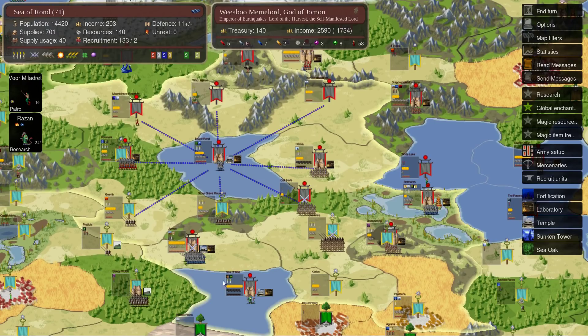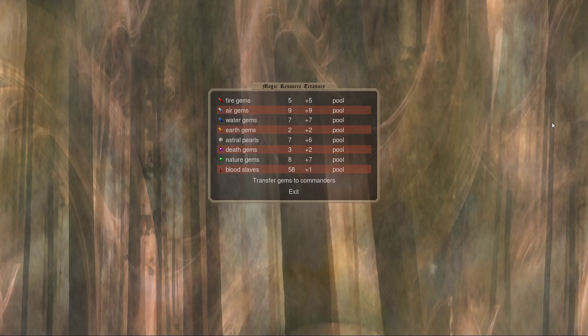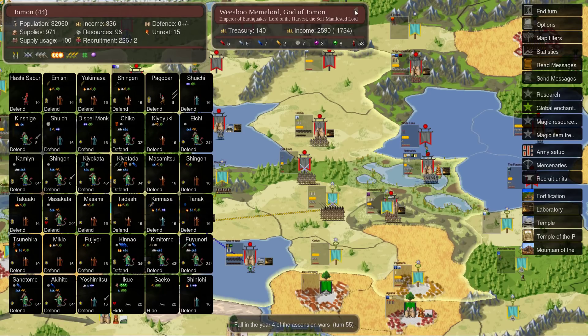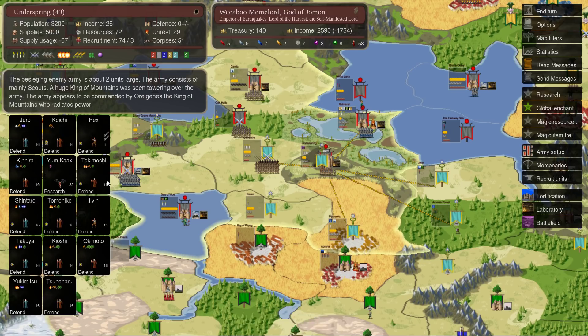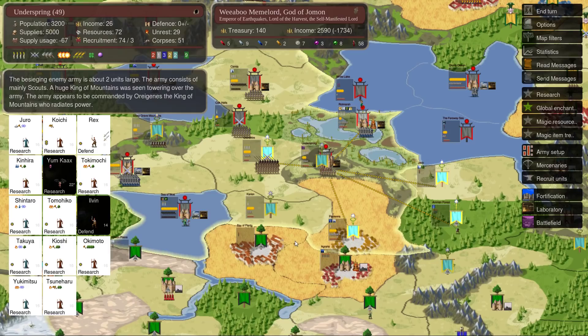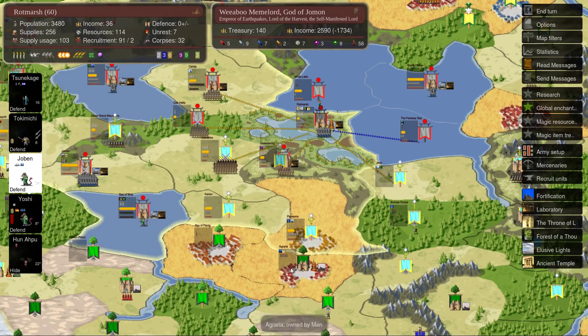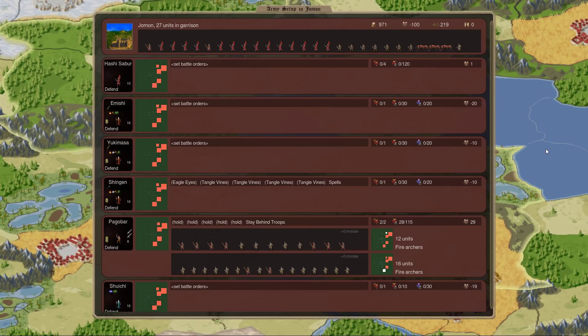In any case, I do still have my capital. My magic gem income is god-awful because I've lost so much territory. The king of the mountains is besieging this fort and just holding me down. My research is in the toilet because I've lost so many mages. I do at least have my Ryujin available, albeit weaker than they should be, and I actually have quite a large pile of Ryujin here — something can be done with that. I think at this point it is the hour of the Ryujin.